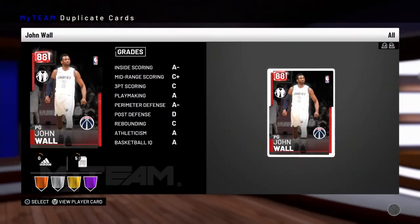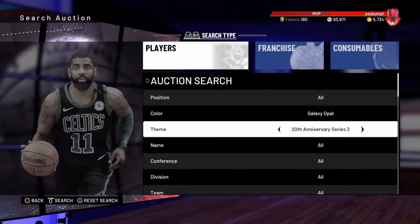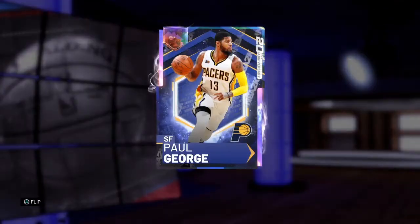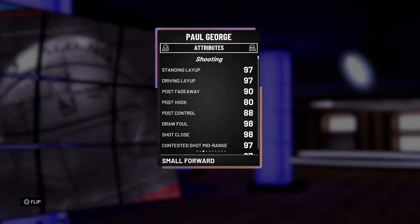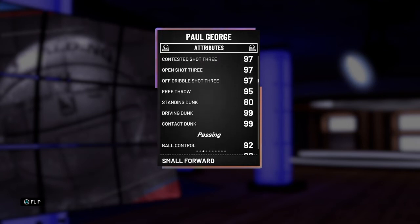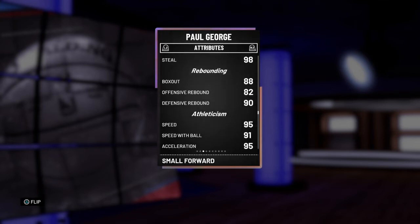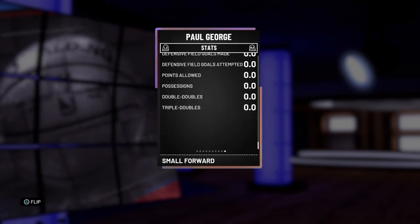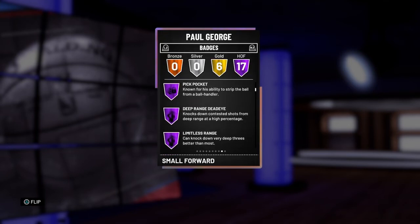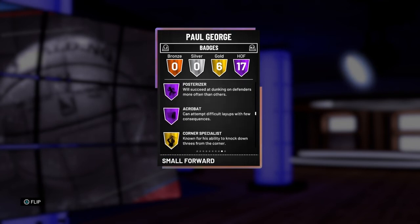Our Timberwolves card — actually need that. We're gonna look at the stats — that is Paul George, Galaxy Opal Series 3. There's two of them up right now, 99 overall both. 97 driving layup, 97 open shot mid, 97 open shot three, 99 dunk all around except for standing, 92 ball control — we can't speed boost. 95 shot, 98 steal, 95 speed. 17 Hall of Fame badges: one-man fast break, chase down, mid-range, pickpocket, deep range, limitless, pick dodger, difficult shots, defensive stopper, pick them on, Tyler scorer, catch and shoot, ankle breaker, relentless finisher, lob city posterizer, and acrobat.